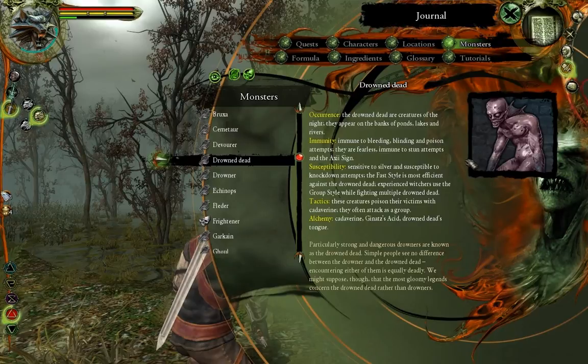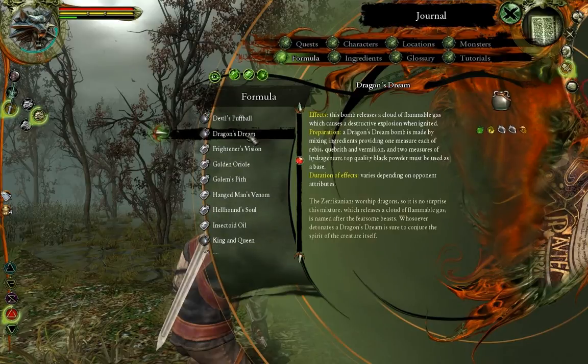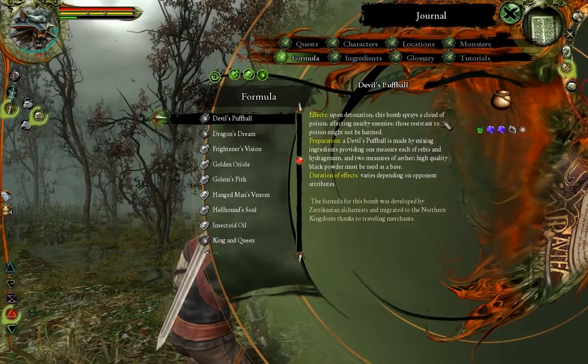So depending on what I'm going to fight, I could plan ahead — like if I knew I was going to fight a bunch of Drowned Dead, I could bring the King and Queen, which causes fear. There's also one more I couldn't make because I didn't have a unique ingredient: Devil's Puff Ball. Upon detonation it sprays a cloud of poison affecting nearby enemies, though those resistant to poison won't be harmed. It's made by mixing one measure each of rebus and hydranium, two measures of ether, with high quality black powder as a base.